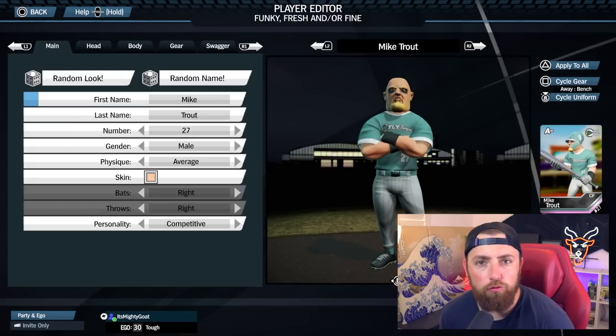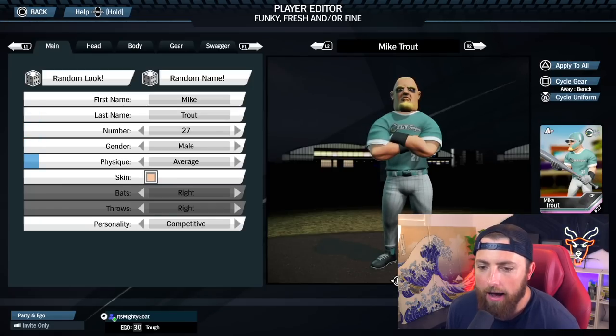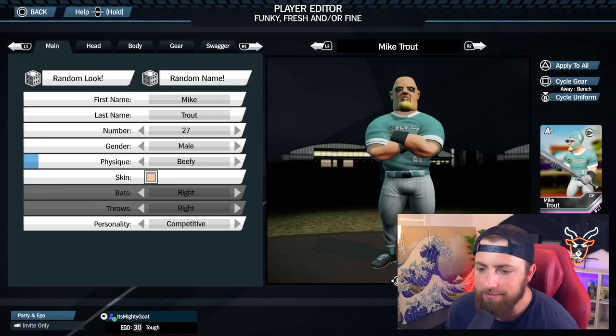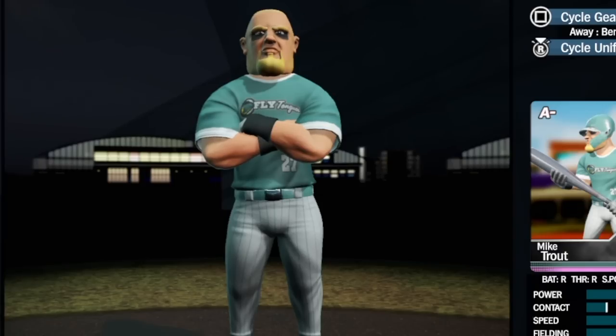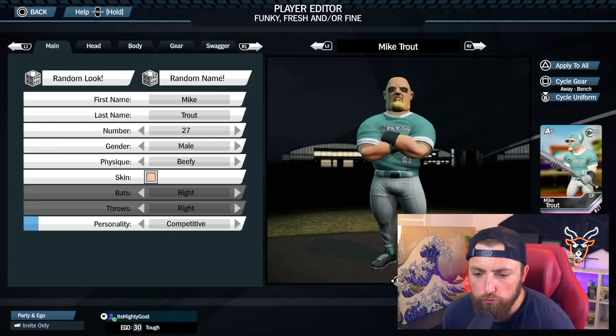That is why I love this game so much. You can literally customize any player you want. So we got Mike Trout, number 27, male. What physique is he? He's kind of beefy, isn't he? I don't know if I'd say he's average — we're going to make him beefy. Screw it. Bats right, throws right, yes.